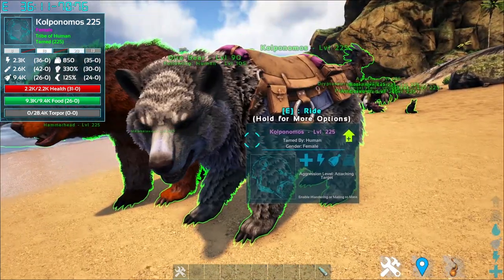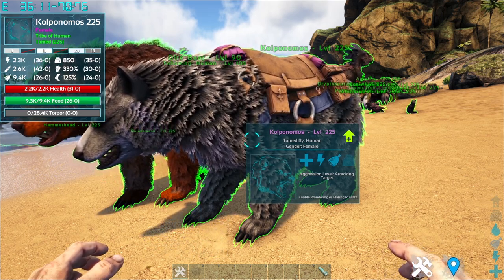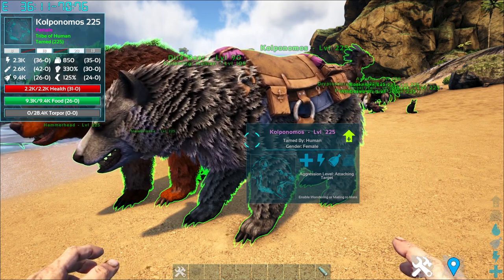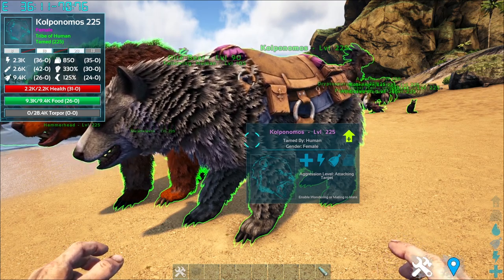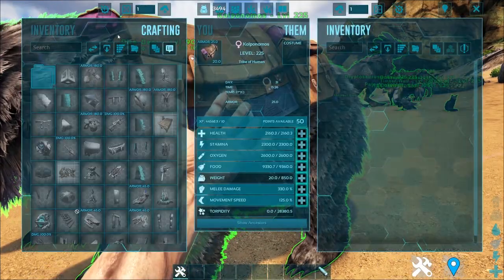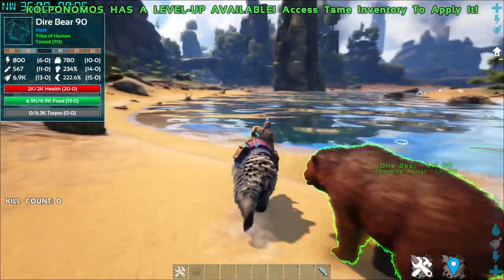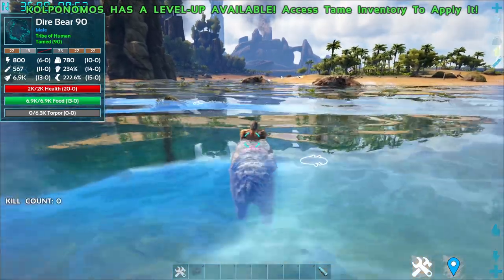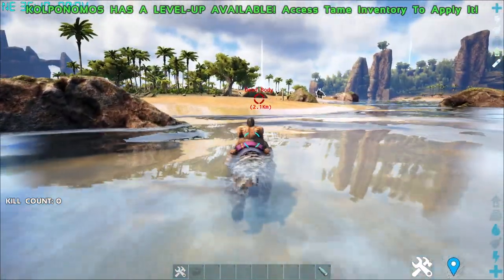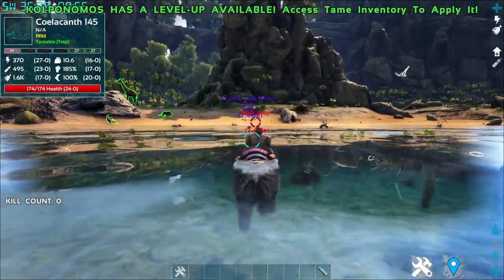Its taming method is passive and you must be level 30 to feed it. Preferred taming food: no kibble yet — organic polymer, prime fish meat, and so on. Mutton is not on the list. For the saddle, it requires cementing paste, fiber, hide, and polymer. It is relatively fast in the water with not much of a speed drop from water to land, making it a very good semi-aquatic tame.